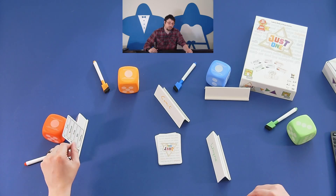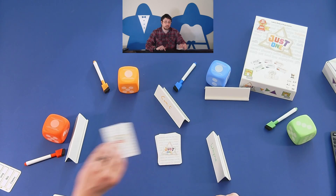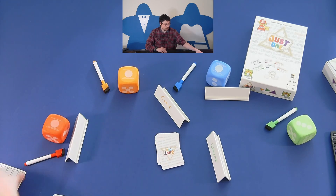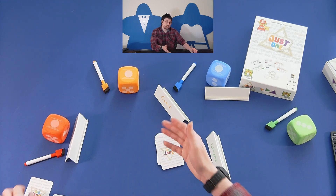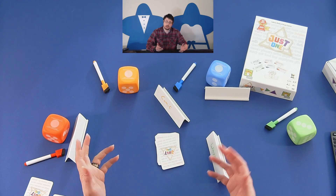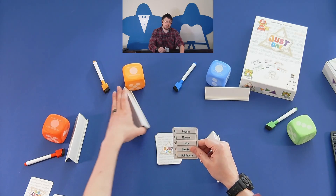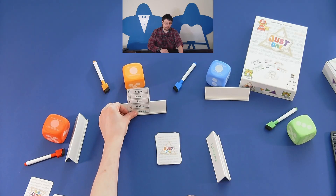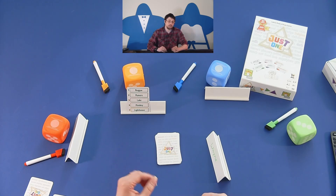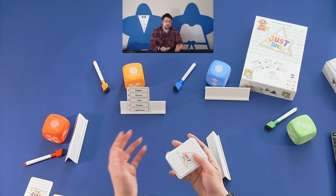If he guessed wrong, he would lose this point as well as one card off the top of the deck. Now if he chose to pass, he would only lose the card on his easel, allowing the next player to take their turn. In all these scenarios — after passing or guessing correctly or incorrectly — the next guesser would be the player to their left, who takes a card, picks a number, and the rest write a clue to help them guess their mystery word. This continues until the deck of 13 runs out.